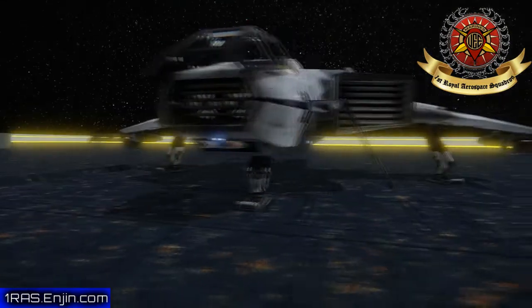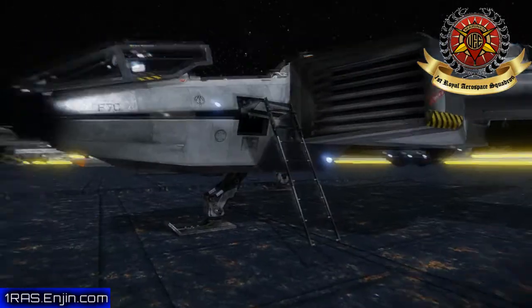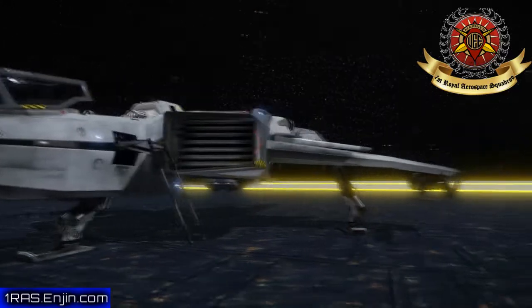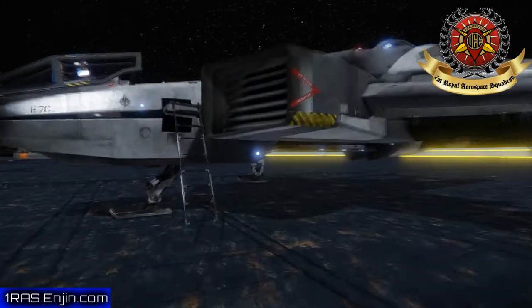So I have a Constellation now. Eventually we're going to be working towards either a Retaliator or an Idris when that comes out. Let's talk about what's inside this thing. Right now we're just looking at looks, and the looks are really good.